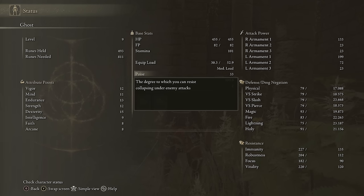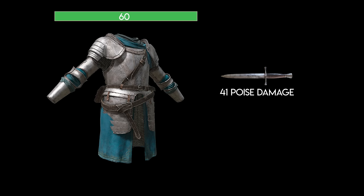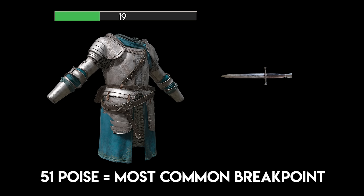Any combination of weapon and attack has its own intrinsic poise damage value — a light attack from a dagger, a running attack with an axe, a jumping attack with a greatsword all do a certain amount of poise damage. So if you have 60 poise but get hit by an attack that does 41 poise damage, you'll take damage but your character won't flinch, because your 60 poise covers the 41 poise damage. You'll need a different minimum poise to resist every type of attack. For any build, I'd recommend at least 51 poise, as that's the threshold to withstand a standard light attack, which is by far the most common attack in the game.